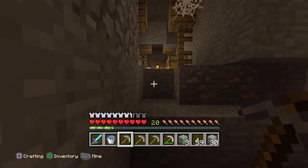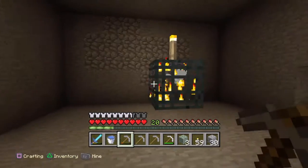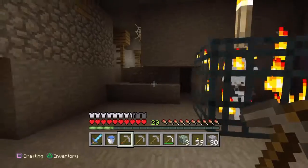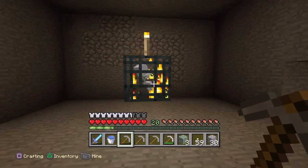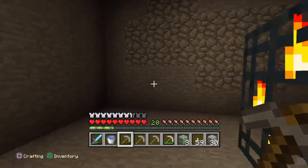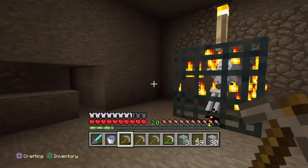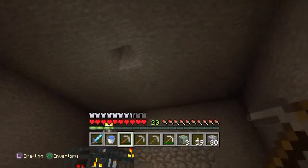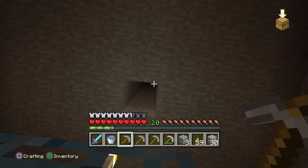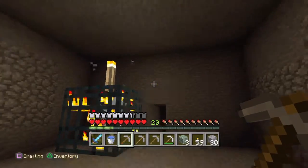If you're new and you get a zombie spawner, look up some videos on YouTube. A skeleton spawner and a zombie spawner are done exactly the same way - the only difference is one's a skeleton and one's a zombie. Let's get to the tutorial. I do mine the classic way, and to speed it up I'll fill that in later.